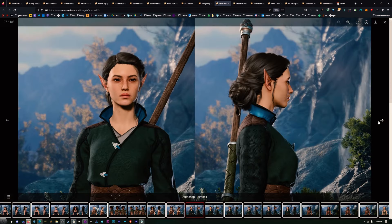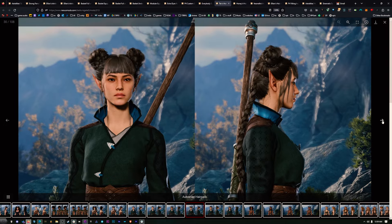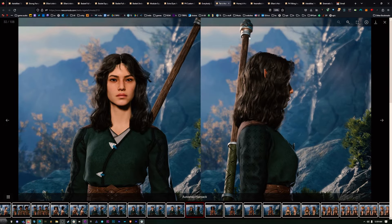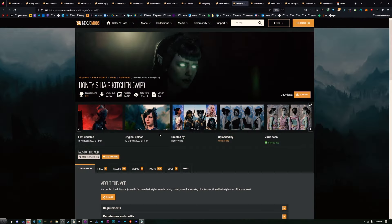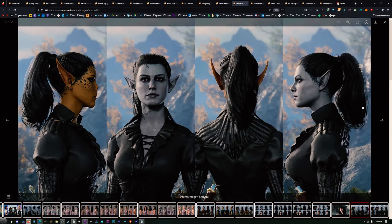Now we're going to talk hair. What I would recommend doing with these is just finding the hair mod that has the hairstyle that you want and installing that one. You don't need to install all the different hairstyles. Honey's Hair Kitchen — I like this one. But it's all up to you, find the one you like.